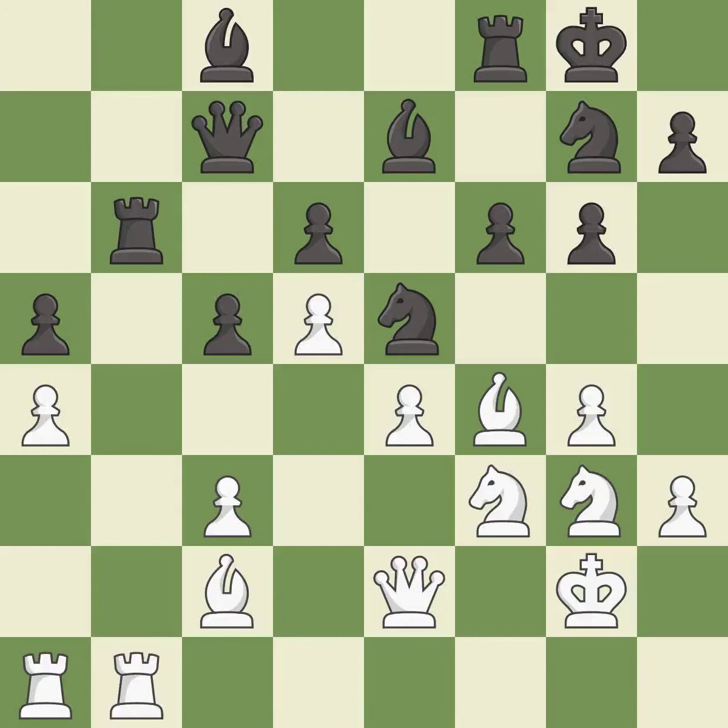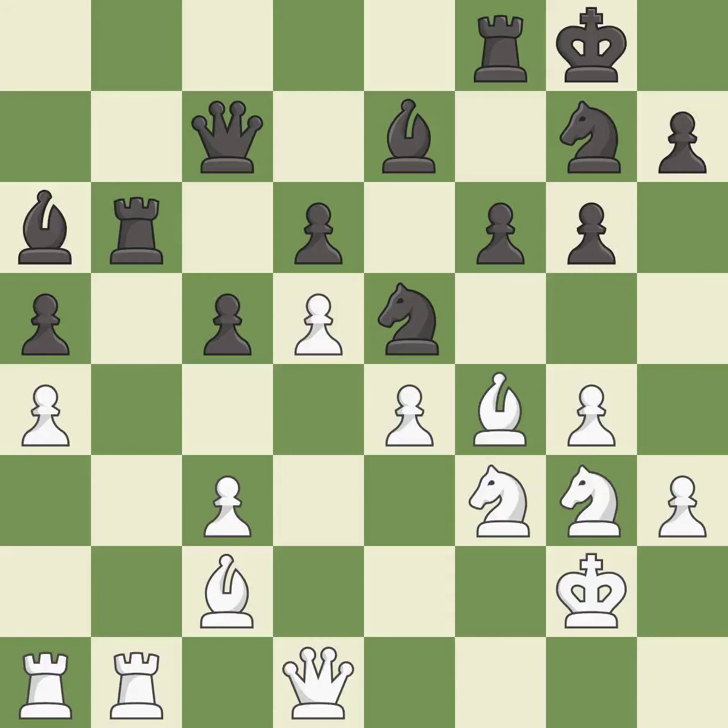This allows the opponent to win a tempo by threatening a queen — it is an inaccuracy. This attacks a queen, winning a tempo when it moves away — it is best. This move puts the queen on a safer square — it is best. This doubles the rooks onto a single file, which allows them to team up to create threats — it is best. This maintains the balance in material with a good trade — it is best. Takes back — it is excellent. After all captures, this is an equal trade — it is good.